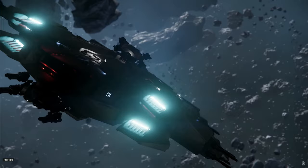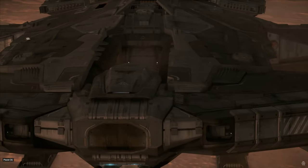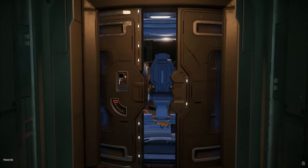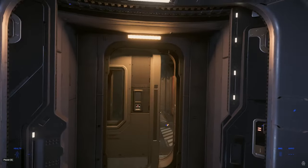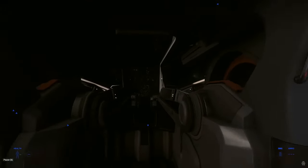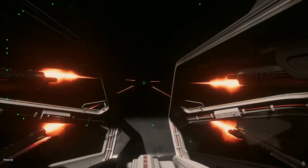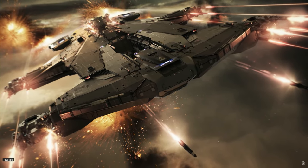We start our series with the Aegis manufacturer, and we are now at the Hammerhead. The Aegis Hammerhead is a fast sub-capital patrol gunship bristling with six manned quad-linked turrets. These turrets are optimized for anti-fighter and anti-ordnance work, granting the ship an unparalleled ability to put up a hailstorm of firepower that swiftly removes smaller aerospace threats. The Hammerhead is well suited for supporting larger capital ships in a fleet or acting as a general patrol vessel in lower-intensity theaters.